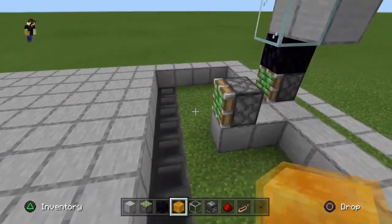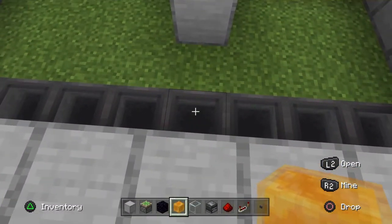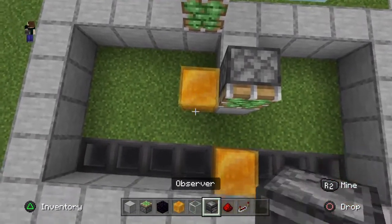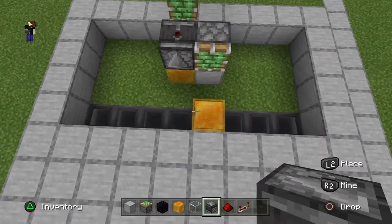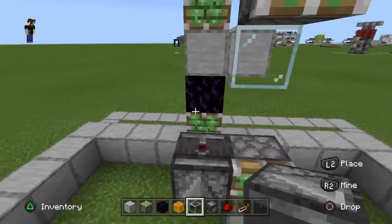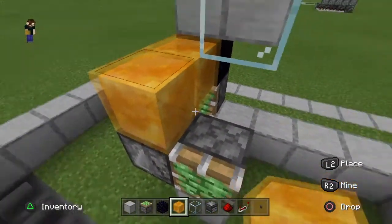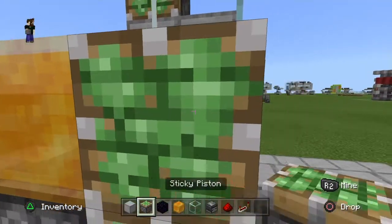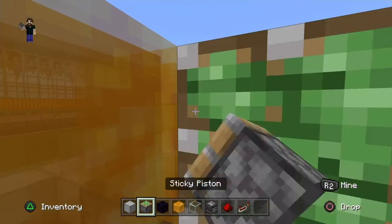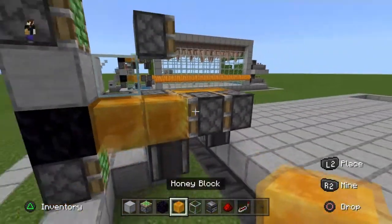Now we can start putting the flying machines in place. Place a couple of temporary blocks — one block away from the piston on the ground, and another right next to the sticky piston. On top of those temporaries, place observers with the redstone dot facing upwards. Break away the temporary blocks. Build two honey blocks off the obsidian, then place sticky pistons facing the same direction on the side of those honey blocks. Add two more honey blocks on the face of those sticky pistons, then turn around and have two more sticky pistons facing back the other direction.